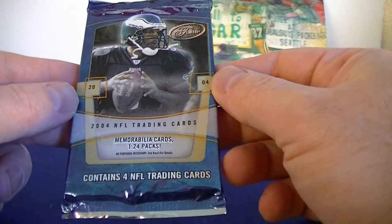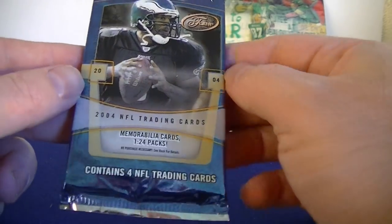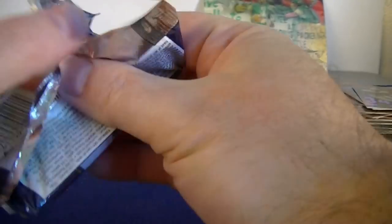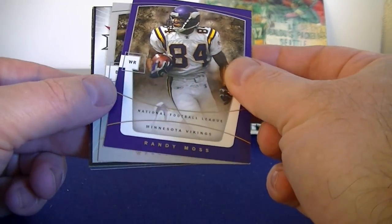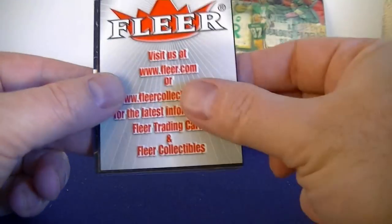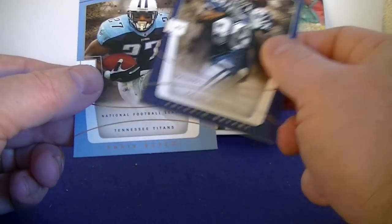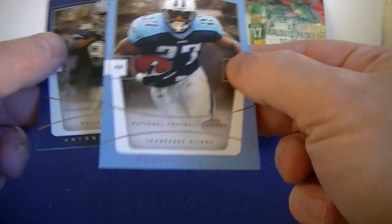Moving on to Flair 2004 — NM cards 1 in 24 packs. Randy Moss, nice! One sap, another Flair decoy, Tony O'Brien, and Eddie George — yeah, I like that. Got a few nice cards of his.